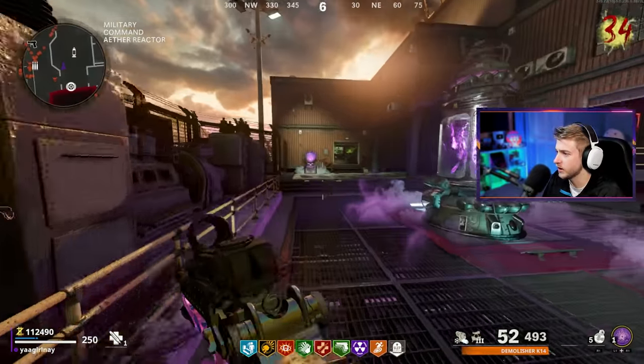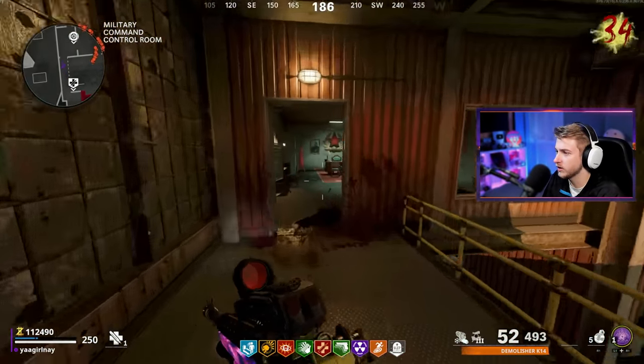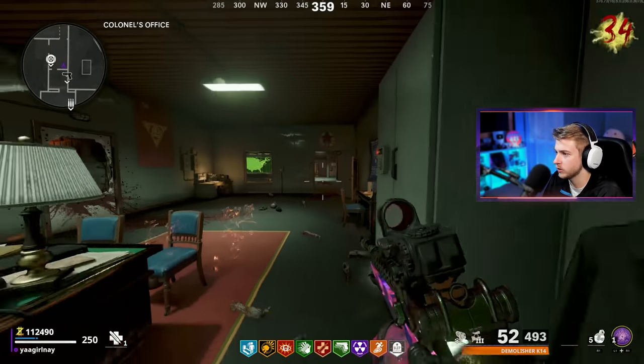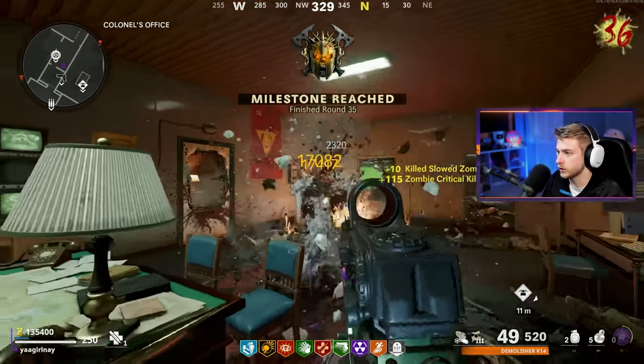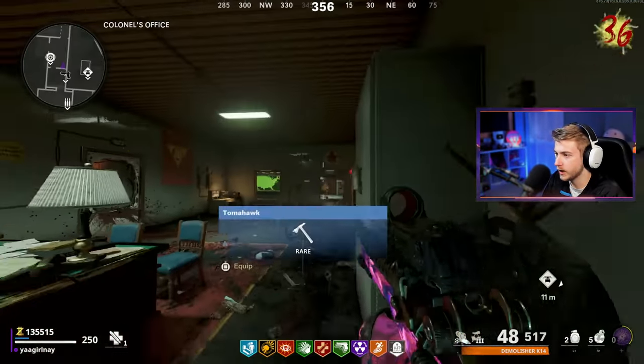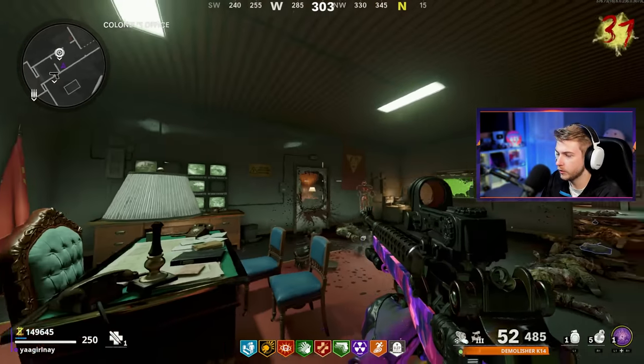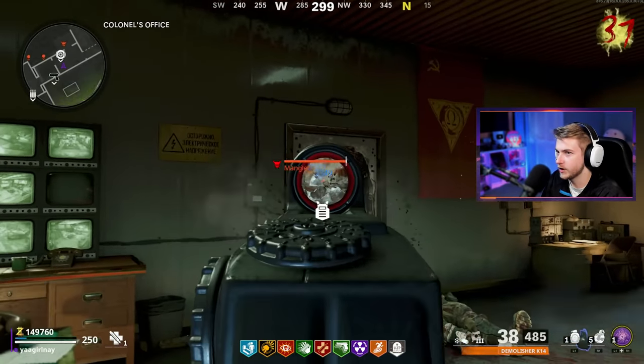We've had a few times now where we've gotten down right here and then all the zombies run so far away it's impossible to crawl to go and get those kills. This could be the round we got out of here — we're only about 100 something away. Just gotta keep these crits up, we're not doing too bad. We're close to it — we'll be out of here this round for sure.